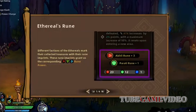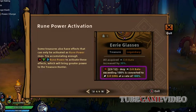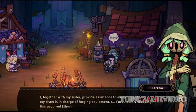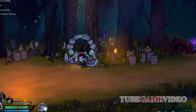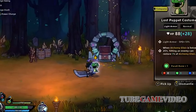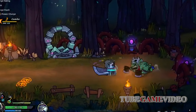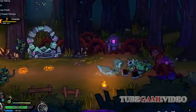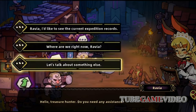The weapon variety is commendable, offering distinct experiences with each type. For example, the two-handed weapons, while powerful, require timing and precision, making them feel vastly different from quicker, lighter weapons. This diversity keeps the gameplay fresh, as experimenting with different loadouts can dramatically change your playstyle. The inclusion of a shield-bash combo is particularly satisfying, allowing for crowd control and adding depth to combat encounters.